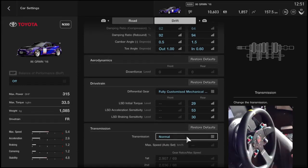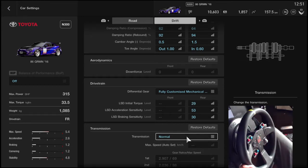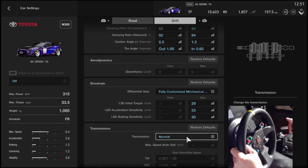The transmission is on normal. Why? Because if you have a shifter and a clutch, you keep the normal transmission because it's faster. With sequential you can use the flippers, but with normal you can still use the clutch. If you have a clutch, you're at an advantage — you can clutch in while counter-steering and the car will pull itself straight.